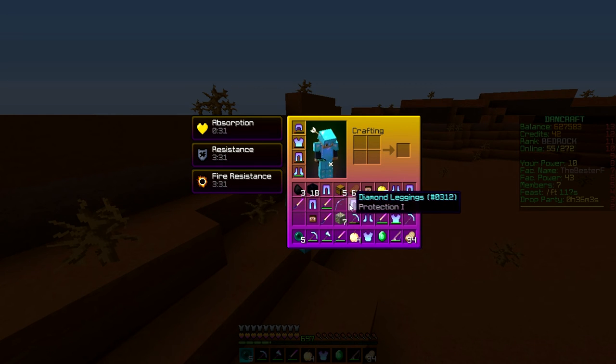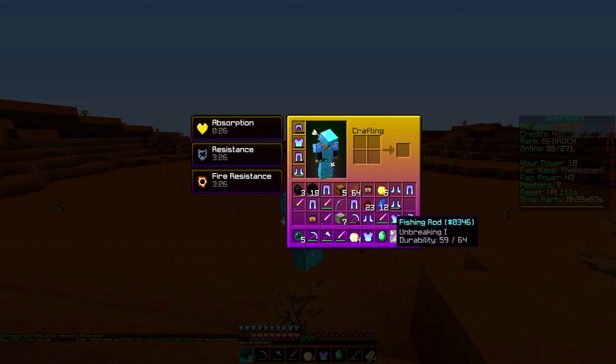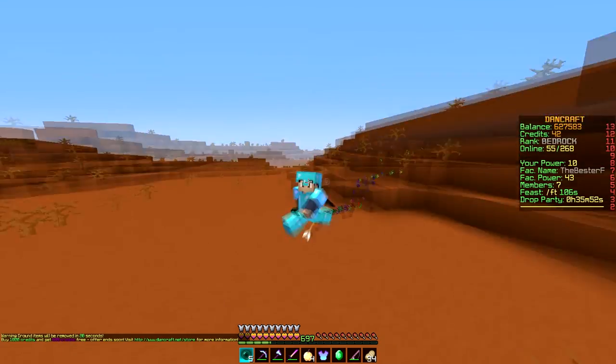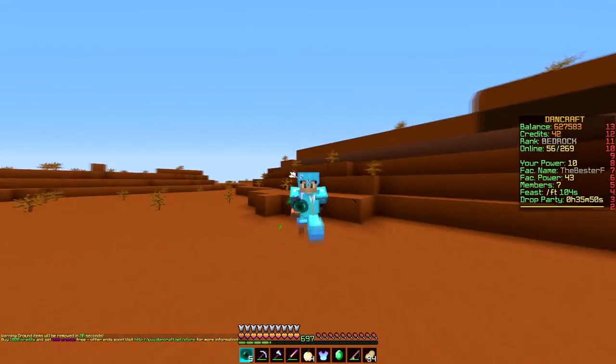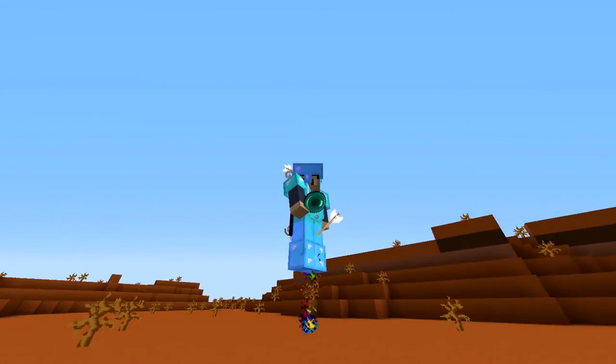We got some obsidian, some more god apples that we came in with, two efficiency twos — we didn't get any good efficiencies. We got some prot four though, that's pretty good. But yeah, that's gonna be it for this episode. I hope you guys enjoyed it. If you do, be sure to show some support on the video and I'll see you guys on the next episode. Peace out.